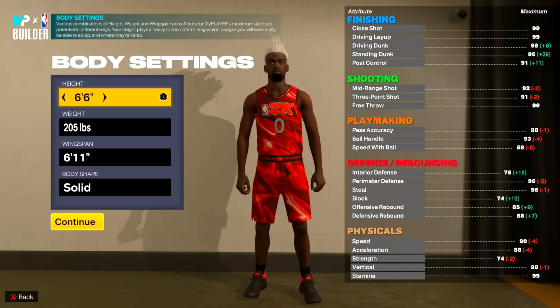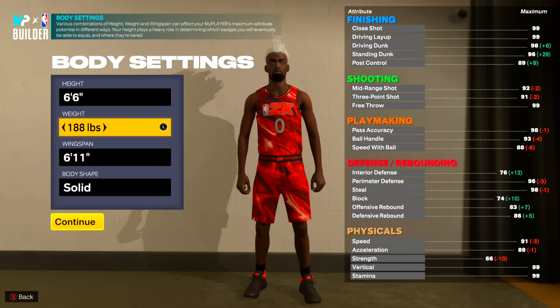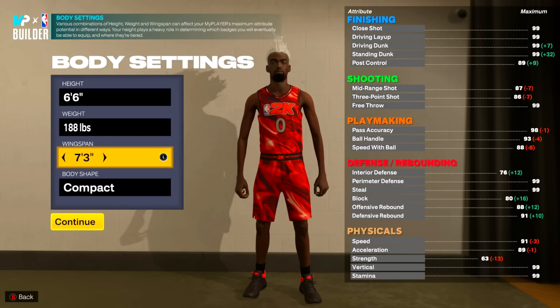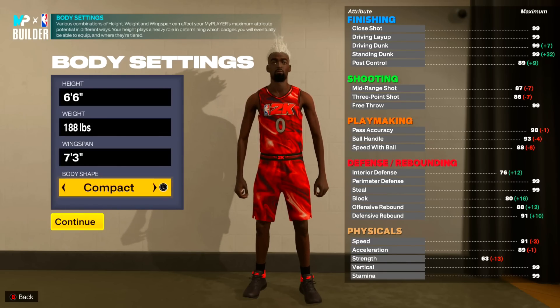I've been seeing a lot of people make a 6'9 build recently - these builds do go crazy but I feel like it's more of a playmaking glass cleaner and a little too slow for me. After looking at all the attributes and badge counts, I decided to go with 6 foot 6 for our height. For weight, the default is 205 - I went down to 188 because you can see our speed and accel is a 91 speed, 89 accel. For wingspan, the default is 6'11 but we want to go max because we want to play defense, get lane steals, and build an all-around demigod.